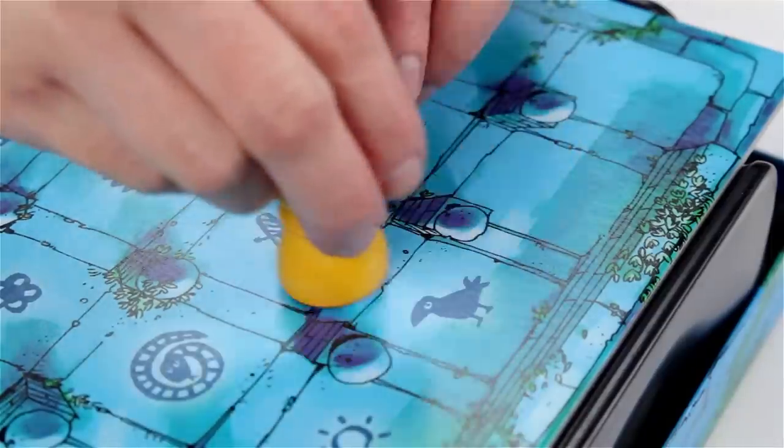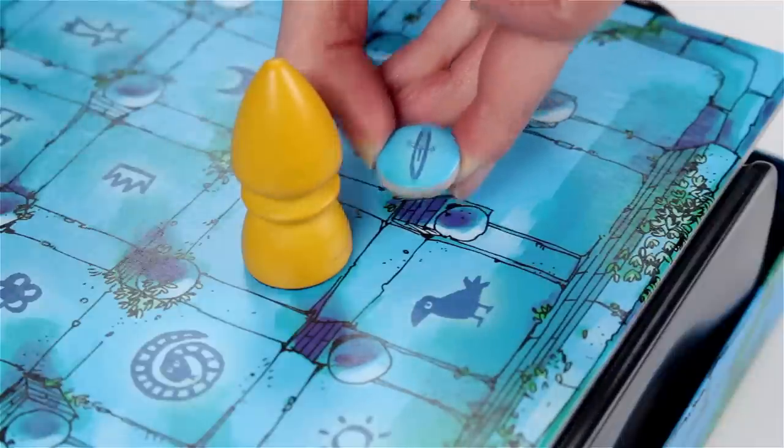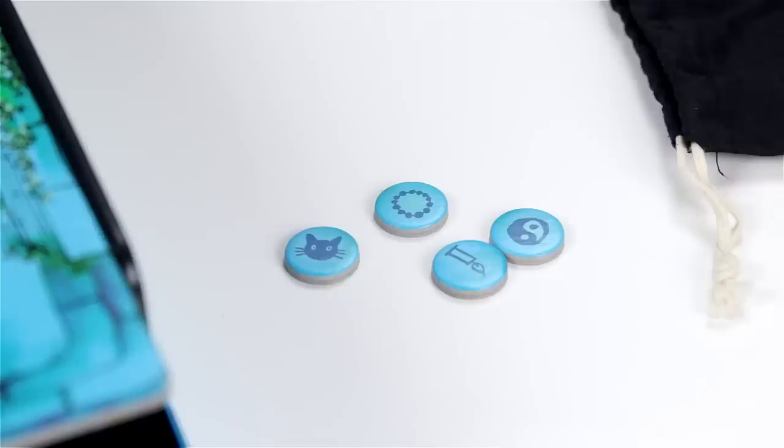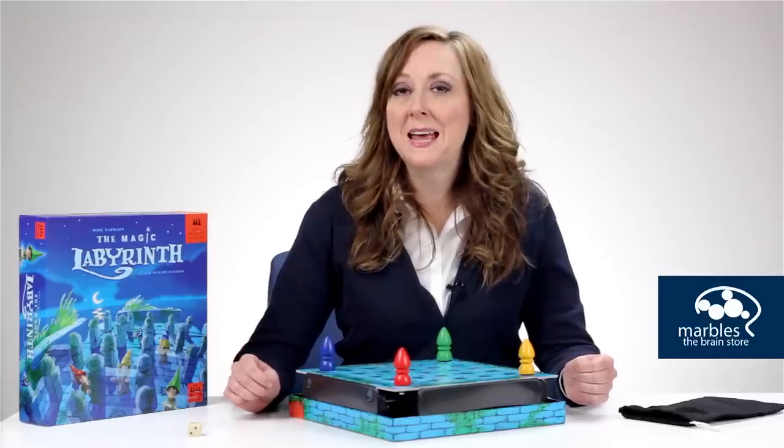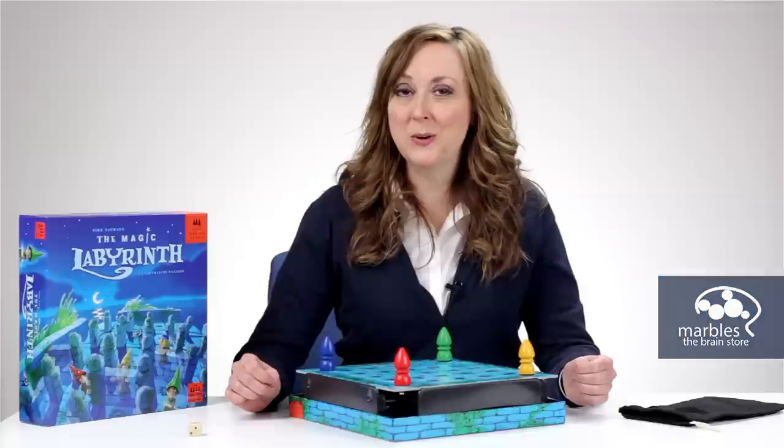Land on a space with a symbol that matches the symbol chip and you collect that token. Be the first to collect five tokens and you win the game. Remember where the walls are to advance through the labyrinth and acquire memory skills that would make any master wizard weep.